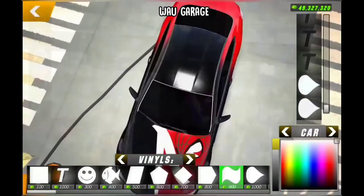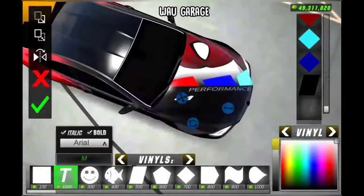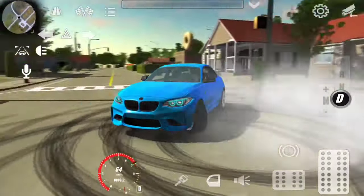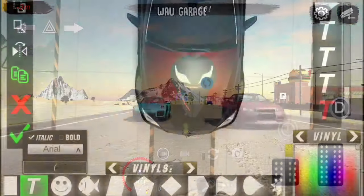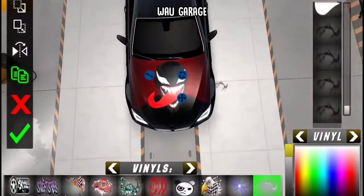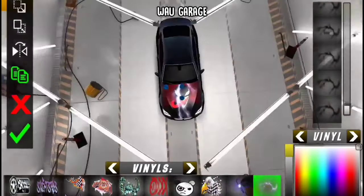It offers various car modifications such as the ability to change body color, body vinyls, rim models and tire signature. It also offers extensive tuning options such as engine tuning, adjustable suspension, wheel adjustments, visual auto tunes and much more. The game also offers you the ability to import custom textures and skins to give your car a very distinctive look. Definitely a must-try if you're looking for games with in-depth customization options.